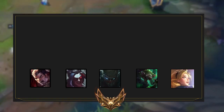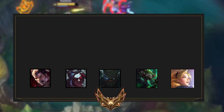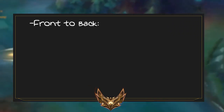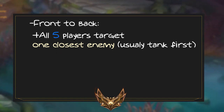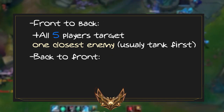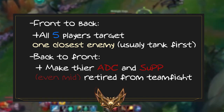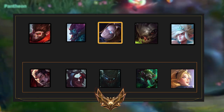What about the enemy team — what should they do to win? If you answered they should dive into the backline and play back to front, you were right. Front to back means hitting the main tank first and playing slow, hitting the closest target. Back to front means Pyke, Kha'Zix, and Darius try to one-shot the backline — to one-shot Kog'Maw and Janna. So this team plays front to back and the enemy team plays back to front.